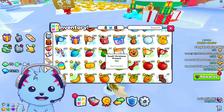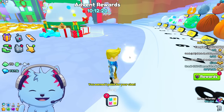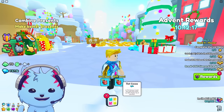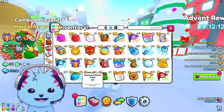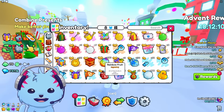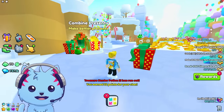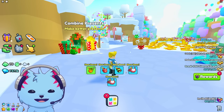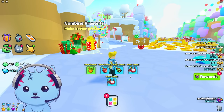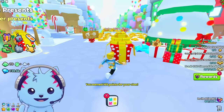But before we open the Titanics, let's try the regular ones first. So this is the small gift right here and we get some hot cocoa. Next gift — I think it's the large one. Here's a large one, let's see what I get: fruits, cocoa, and a pet. Kind of a bad pet to be honest.